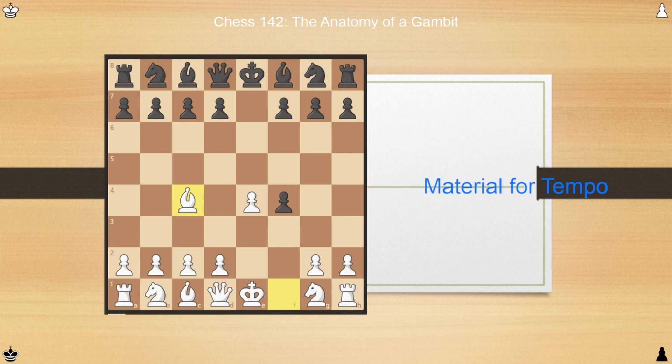This move serves a trio of purposes. Andersen develops the bishop, guards d5 to prevent black from placing a pawn there, and also provokes black's next move, Qh4 check, attacking the king, and now Kf1. We see that Kisaritsky violated an opening principle by moving the queen too early in order to prevent white from completing their own opening principle by forcing white's king to move, and therefore preventing castling. However, with Andersen's superior central control, we will soon see that black's violation will matter far more than white's.